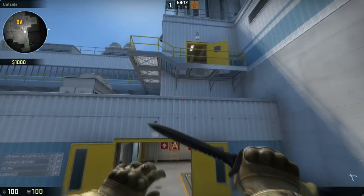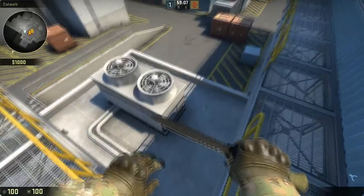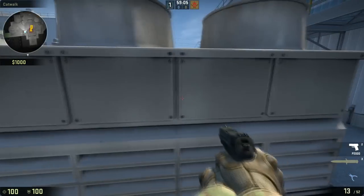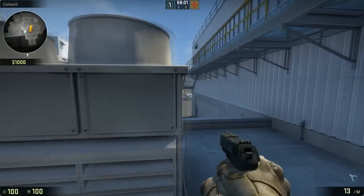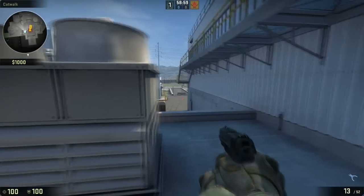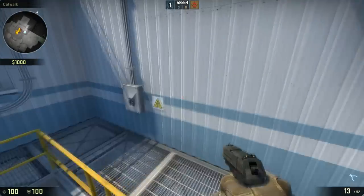This is obviously coming out of CT spawn and this is heaven. As you can see there is a platform here and it's got a pretty sweet air conditioning unit here that is going to give you all kinds of cover to potentially take fights, posting on outside, and you can also use it to get up onto this ledge.